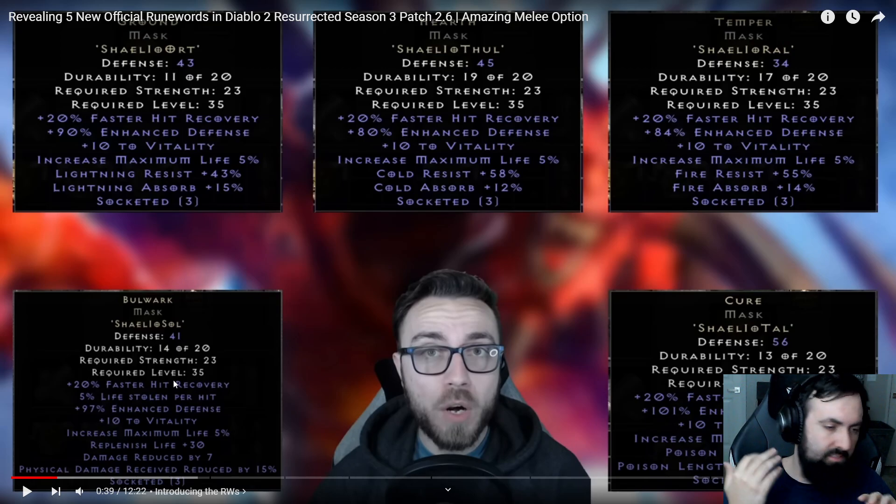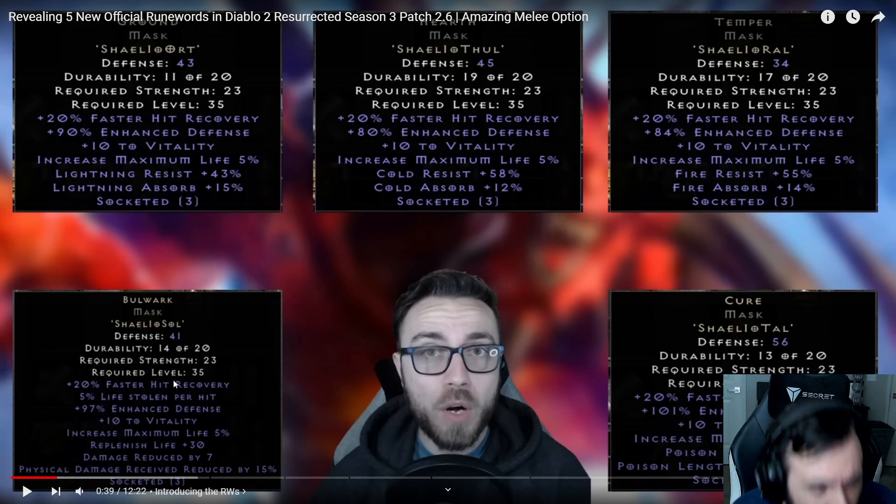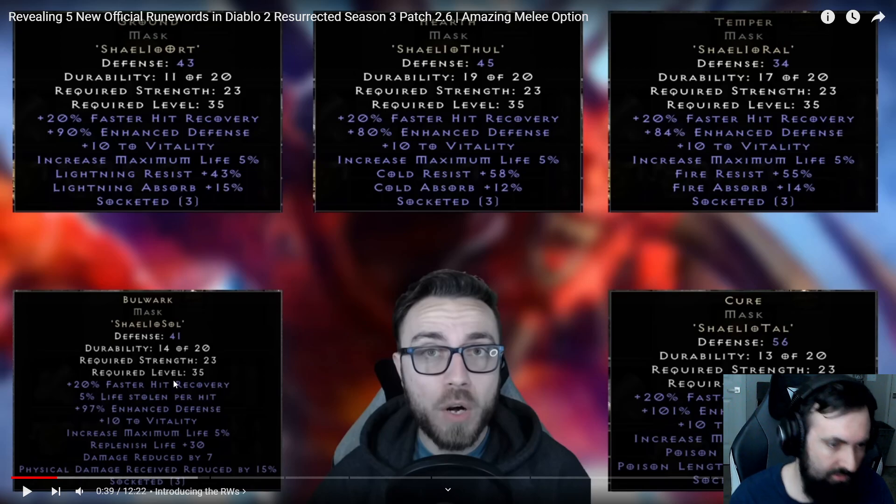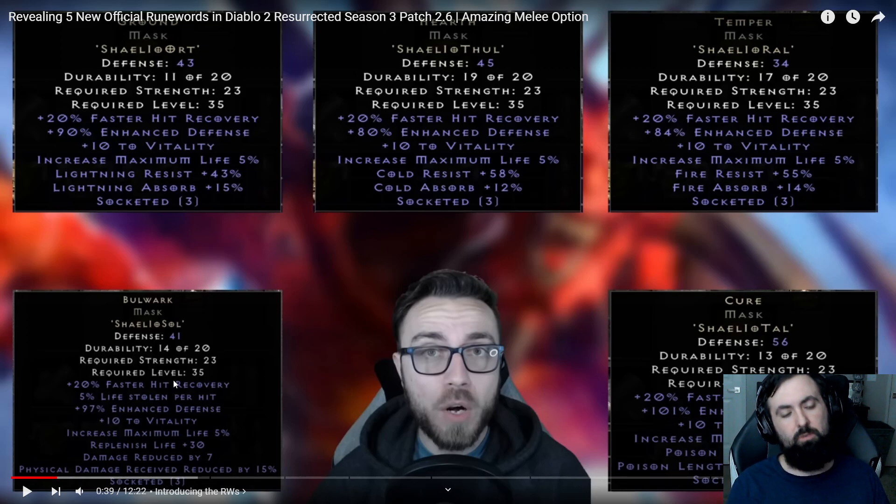The Mercenary needs Life Leech and PDR the most, and the Life and FHR are also insanely good. Honestly, before getting something like Vampire Gaze — which probably edges this out because you can socket it for more PDR, more Life Leech, even Magic Damage Reduction — it's close. It's really close. And it's very easy to obtain. Good Mercenary helmets were previously pretty tough to get.